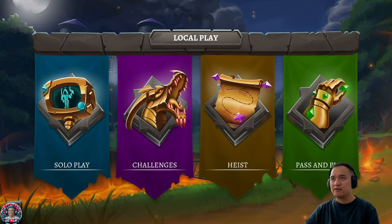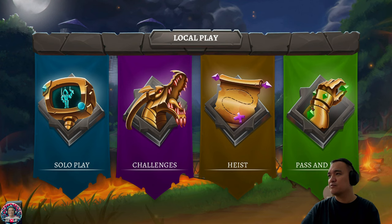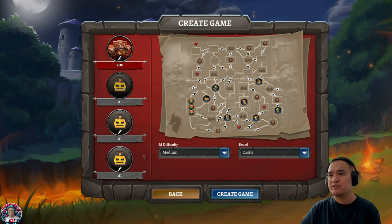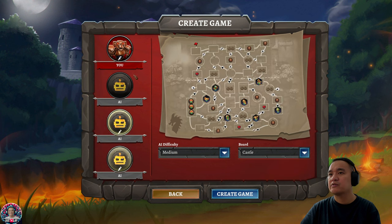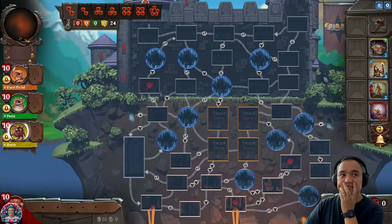Let's see what is best. We have multiple options here. We have Solo Play, Challenges, Heist, Pleasant Play - probably more for 3-4 players. Let's try to do some Solo Play first and see where it goes. So we have an AI, and we can change the difficulty. We can do easy, medium, or hard. We have Castle and the Borough Mode Advanced. Let's try to do the Castle first on medium and see how it goes.